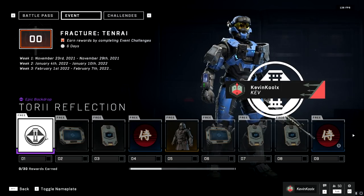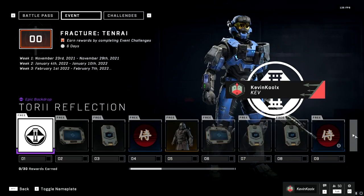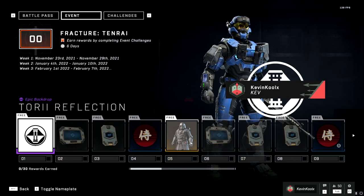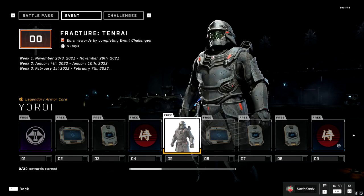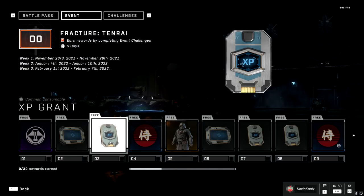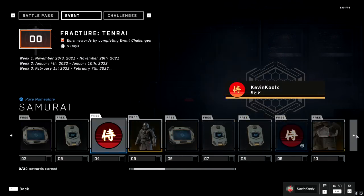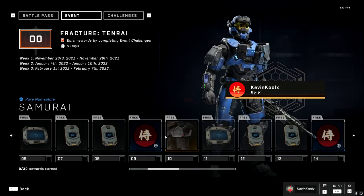This battle pass is very interesting for this event — there's a lot of double XP and not a whole lot of armor customization. At level five is when you unlock the Yoroi armor set for the armor core. There are a lot of challenge swaps, a lot of double XP, and some emblem stuff which actually looks pretty awesome. If you progress through you can see there's another armor piece.